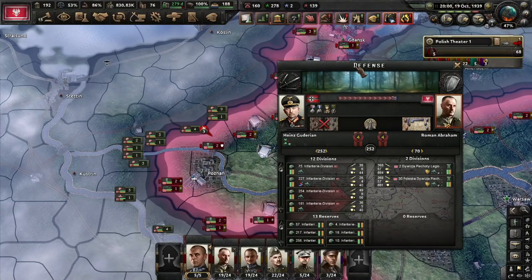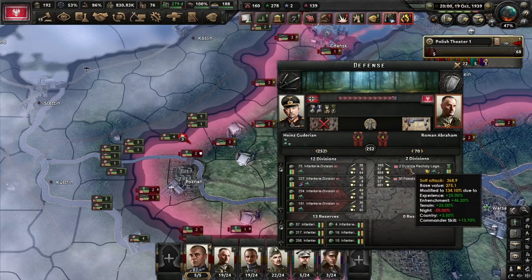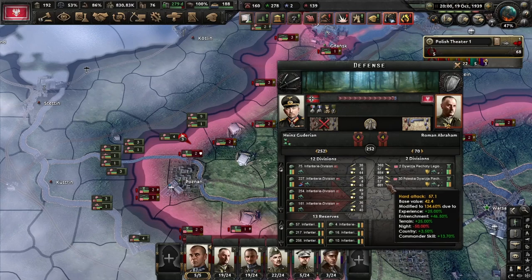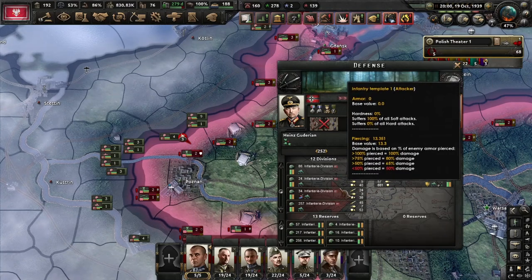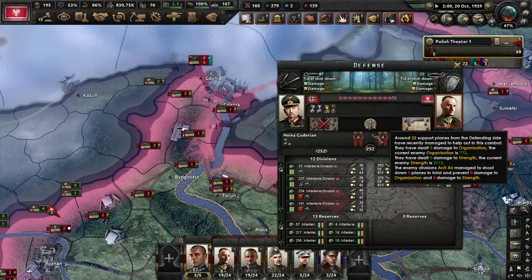This is the first step. We are attacking with all the Sherman divisions and defending on the Polish side. You can see we are the defenders, and you can see all the Sherman units there — quite a lot. Let's unpause on speed 2 and see what happens.